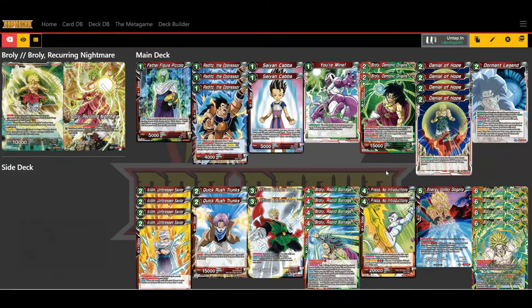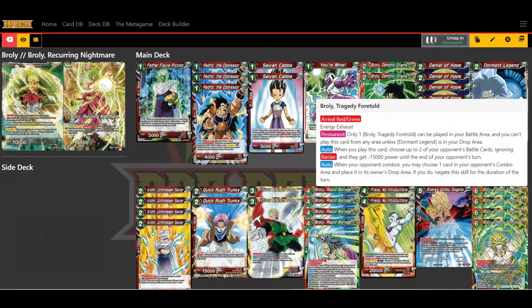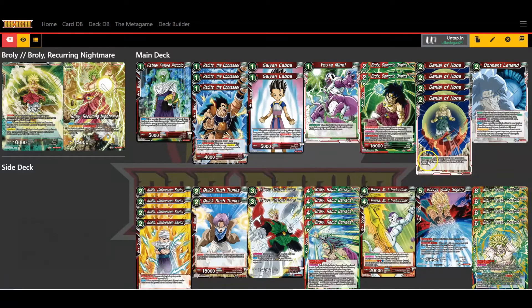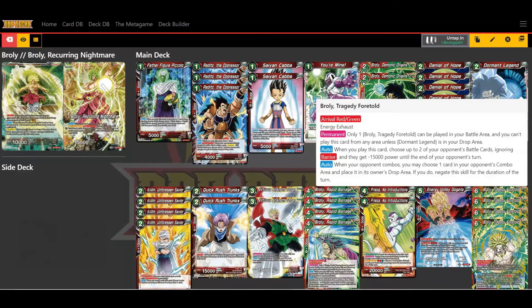Another card I like to run is Broly Tragedy Foretold. You can only play one in the battle area, and you can't play it unless Dormant Legend is in your drop area. When you play this card, choose two of your opponent's battle cards — ignoring barrier — and they lose 15,000 power until the end of your opponent's turn. That's another way of lowering down your opponent's battle cards, clearing them off the field to be open for an attack.